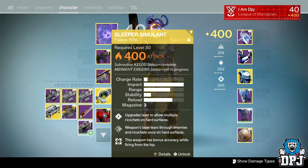The Sleeper Simulant just absolutely tears. Yes, you run the risk of killing yourself a couple of times — yesterday in one run I killed myself about five times — but it still does the maximum damage in the least amount of time, which is what you want. You want maximum DPS. If the other five team members are using the Sleeper Simulant, you can easily kill Atheon within one teleport phase.